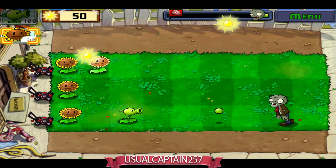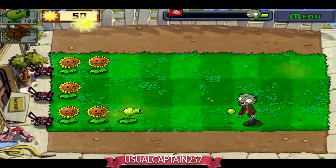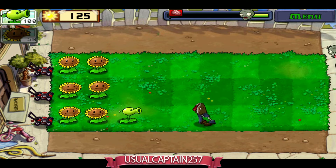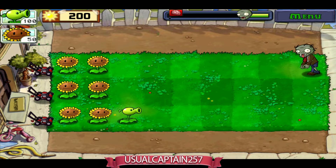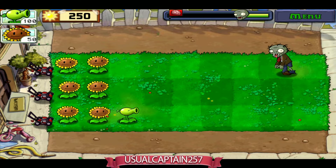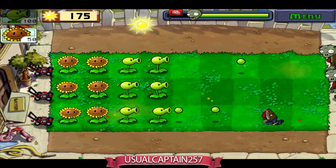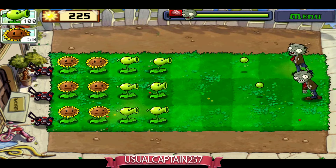So I've got a zombie approaching. I'm going to plant a sunflower on the bottom left and get another one there. We have a pea shooter but we still haven't confirmed where the other guy is coming from, so I'll just collect these suns for now. We're not quite halfway through, so let's skip ahead. I don't feel we're gonna lose this one.